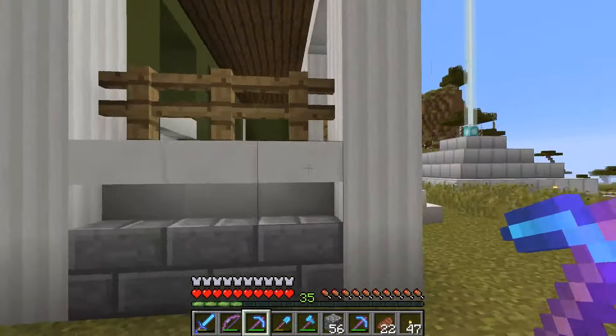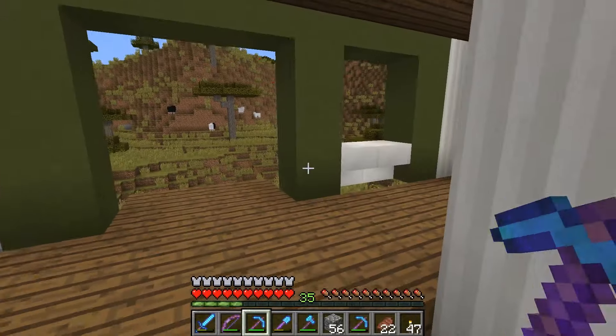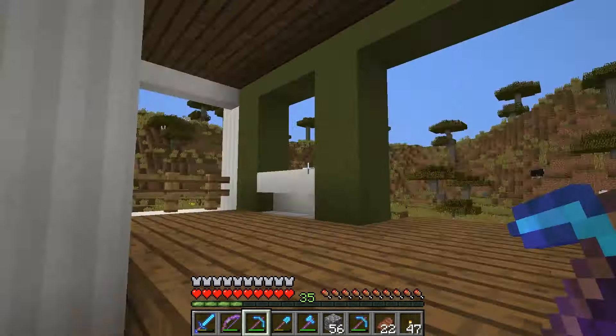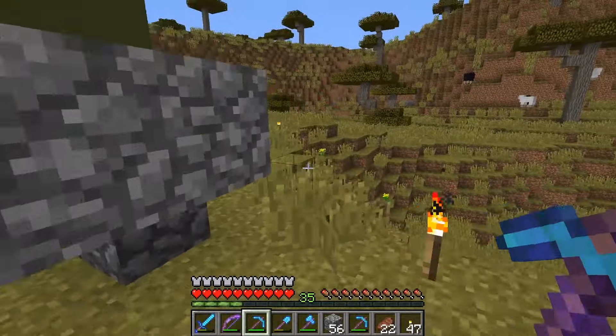Alright, our front part here — how wide is it? We've got about 13 blocks across. So we need at least to go 13 back.